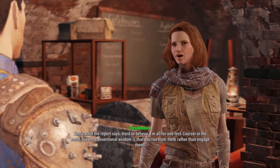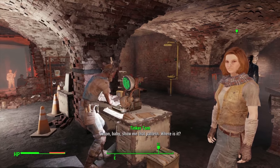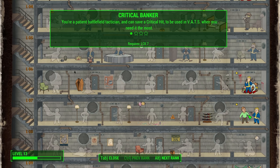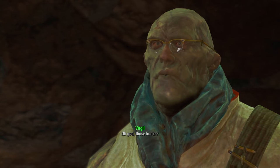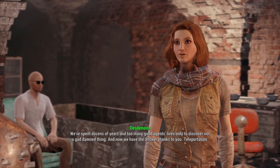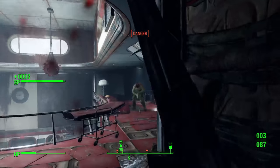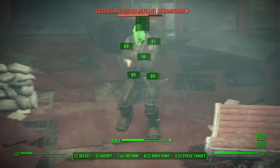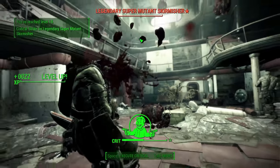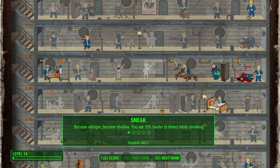We speak to Desdemona; she's in good spirits and helps decode the chip with Tinker Tom. We level up and take Critical Banker, allowing us to store an additional critical hit. We return to Virgil with the courser chip and he gives us blueprints for a teleporter. Tinker Tom is assigned to help build it. We hit a raider camp for a military circuit board, then clear a hospital overrun with super mutants — leveling up in the coolest way — and find a legendary 10mm pistol. We go for Sneak, becoming 20% harder to detect.